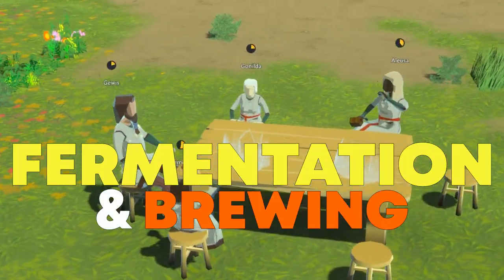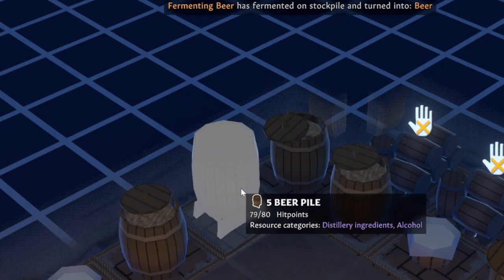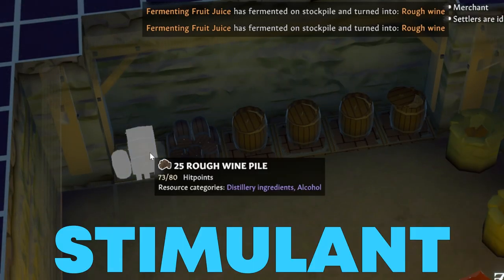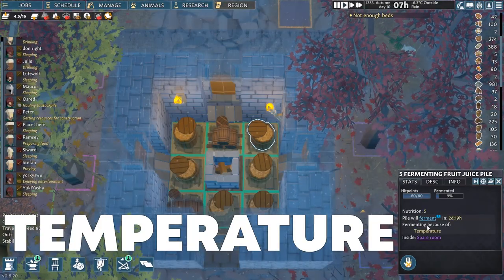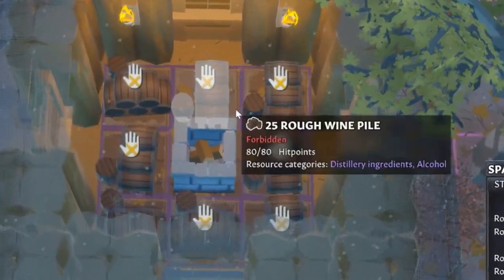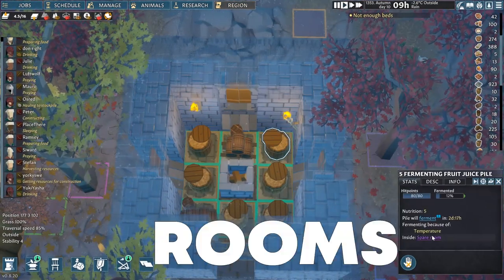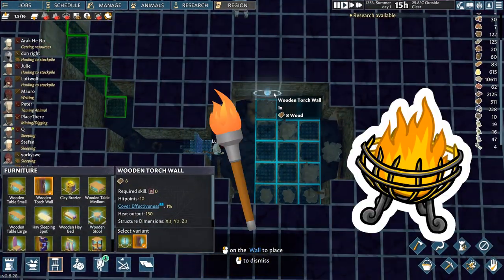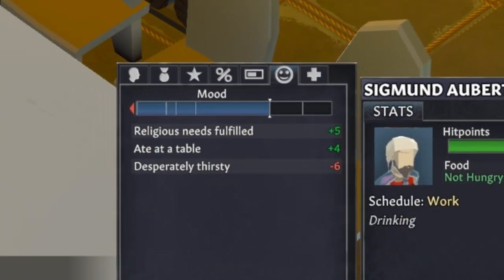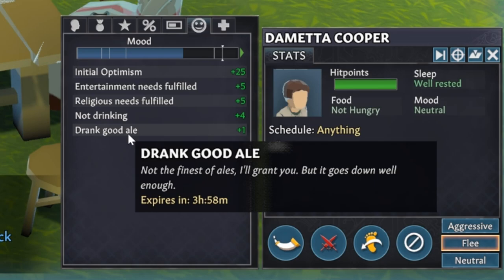Welcome to my new fermentation and brewing guide for Going Medieval fans. I'll give you specific information on how these gameplay mechanics and relevant workbenches work since update 4, including info on all stimulant, drink and food production which requires specific temperature ranges and conditions to be crafted successfully. You will learn how to make wine, cheese, beer and similar drinks as fast as the game allows. The whole reason to have stimulants in your settlement is to satisfy your settlers' thirst, remove negative and gain positive mood modifiers which help get your settlers into a joyful mood.